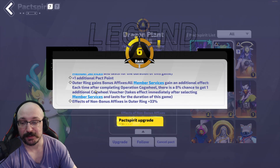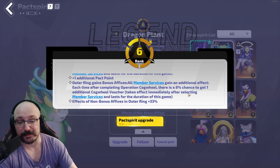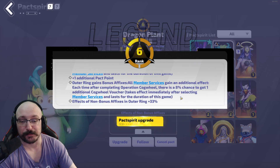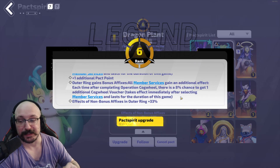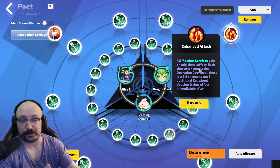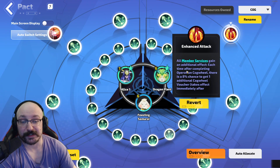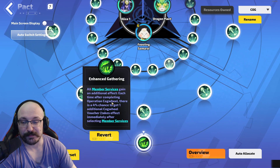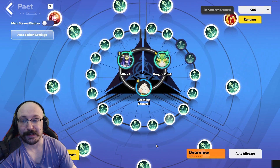This guy here has something very similar — all member services gain an additional effect: each time after completing Operation Cogwheel there's an 8% chance to get one additional cogwheel voucher. This takes effect immediately after selecting member services and lasts for the duration. So basically, since I'm getting like seven cogwheels in a map right now, you're going to get a chance each time to get an additional reward tile.